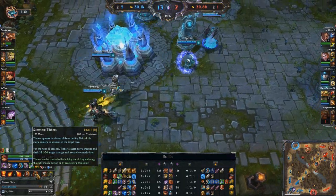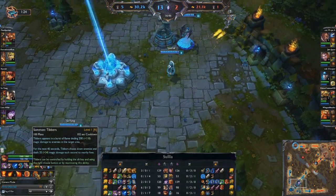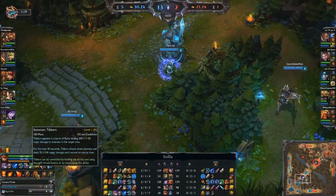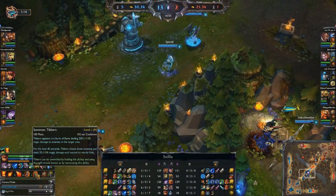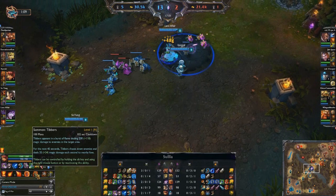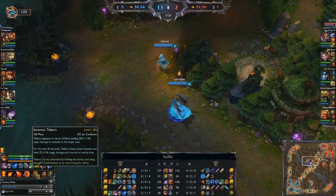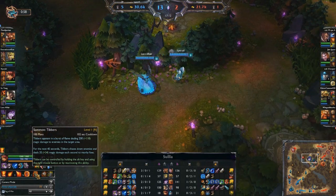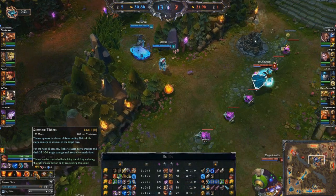Going back to highlight Annie's ultimate — most people are probably familiar with Annie, but if you're new, her ultimate summons a giant bear. Tibbers appears in a burst of flame and when he is initially summoned, he deals magic damage to the target area. Tibbers has pretty good range and it is an area of effect spell, so it's very useful to use Annie's Pyromania passive with Tibbers. Then Tibbers stays around for the next 45 seconds, chasing down enemies and dealing magic damage each second to nearby foes, and will attack as well. You can command Tibbers either by using R or by using Alt plus clicking the mouse.